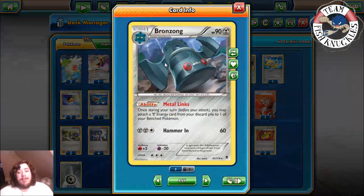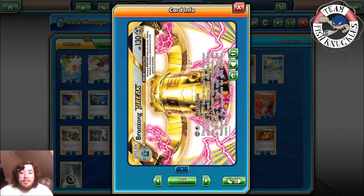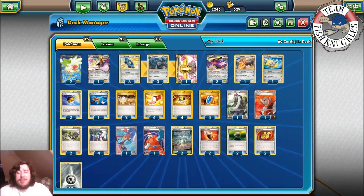Genesect EX is our main attacker and we power it up through Bronzong with Metal Links to attach a Metal Energy from our discard pile to one of our benched Pokémon. We play one Bronzong BREAK because it has the Metal Rain attack — you discard as many Metal Energies as you want for 30 damage each, and you can choose where the damage counters go. You could spread 30 to four different Pokémon, or put 120 on one.